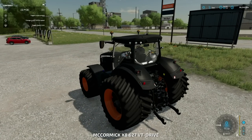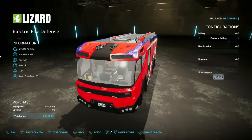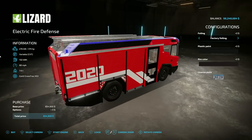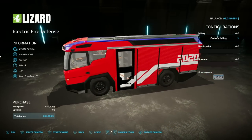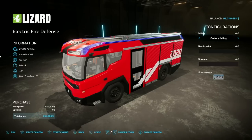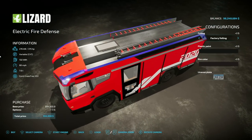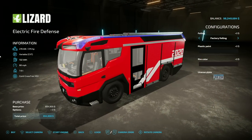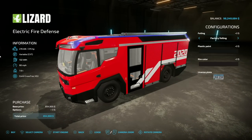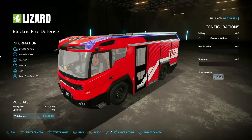Next we have the Electric Fire Defense. They say this is a brand new firefighting vehicle designed specifically for use in high-risk operations and difficult conditions. One thing that does matter in the game: can we use it for fighting fires? The answer is no. It has 375 horsepower, variable transmission, a 132 kilowatt battery — so yes it is battery powered — 68 miles an hour, and 7.6 tons.